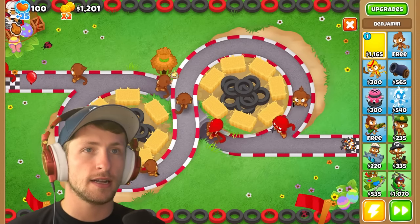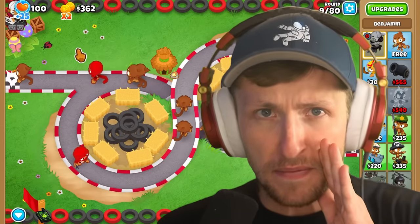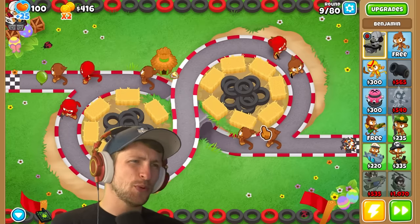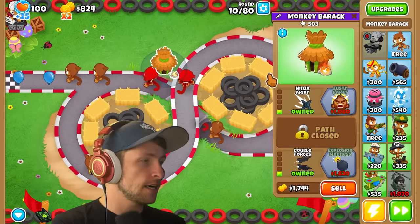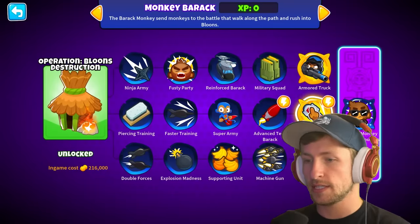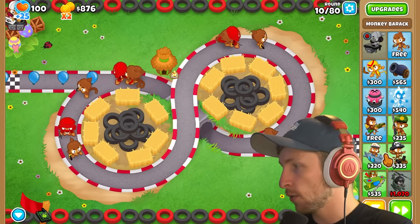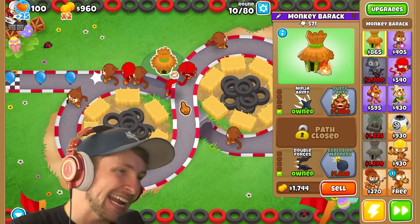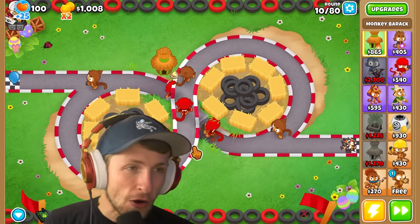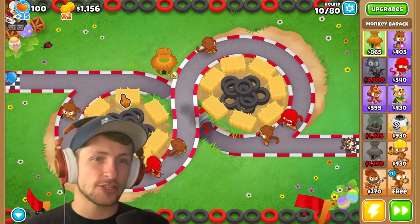Let's get Benjamin and throw him way down over there because we're going to need a lot of money. This paragon costs $2.1 million, so we're definitely going to need to get a ton of money. Even the T5s are expensive - $200,000 and $50,000. We're going to need a lot of money. But this is a T1 and it's already so strong. It's just easily destroying everything.